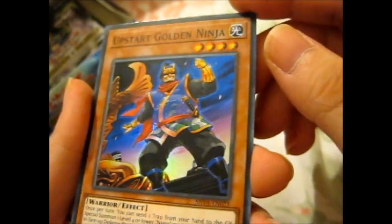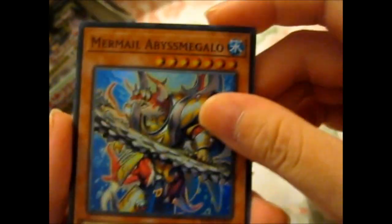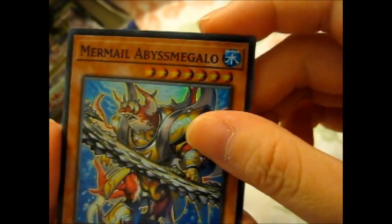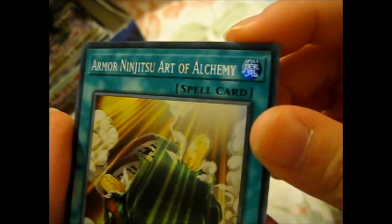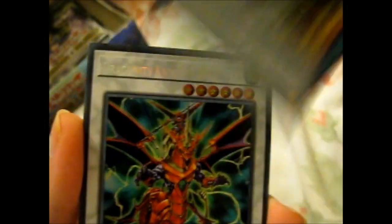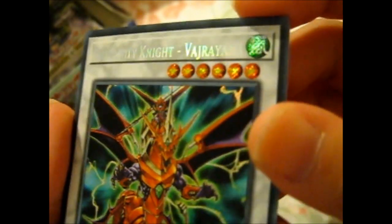An Upstart Old Ninja. Mermail Abysmegallon. Armor Ninjutsu Art of Alchemy — cool. Dragunity Knight...